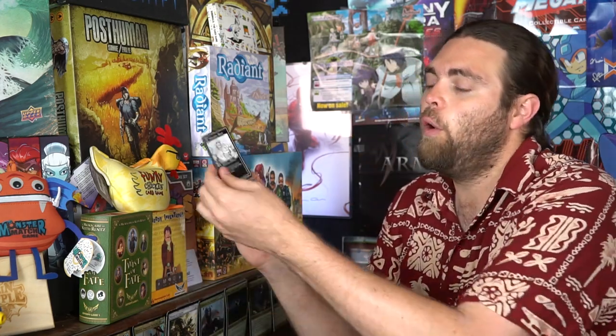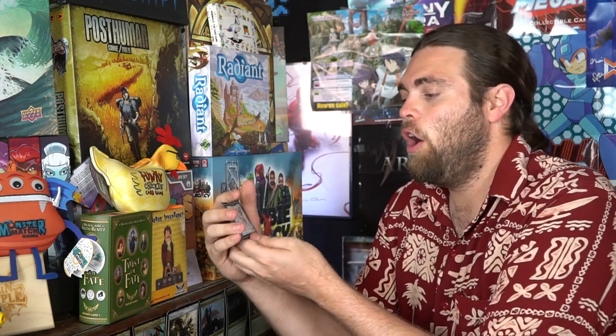So a 3-3 becomes a 4-4, or adrenaline boost makes it plus two, plus two but only until end of turn. Combat is pretty simple: your attack goes to their defense, their attack goes to your defense. If I do 2 damage to your 2 defense and you do 2 damage to my 2 defense, they kill each other. There are also cards with trigger abilities — like 'whenever an allied sapien defeats an enemy, you can pay one stockpile point and draw a card,' or 'at the beginning of the turn, if this unit is adjacent to an allied soldier, you can draw a card.' Drawing cards is important because it facilitates how many resources you can spend on your turn.